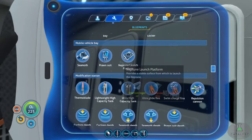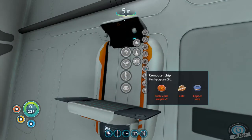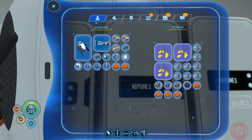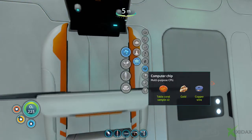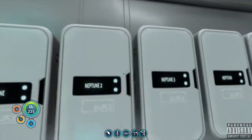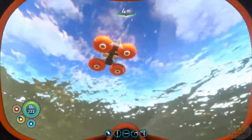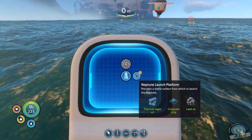Let's take out the two — what else do I need? Titanium ingots, a computer chip, and four lead. Computer chip — I get some of the wiring kits mixed up. Two table coral, gold, and copper wire — so two table coral, two copper, gold. Copper wire, the computer chip, and four lead. Should be two, three, four. Now we exit here. It's daytime! Neptune escape rocket platform — let's go. The game just froze. All right, we're good.